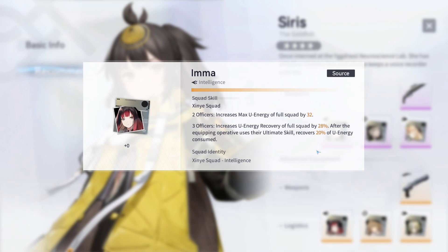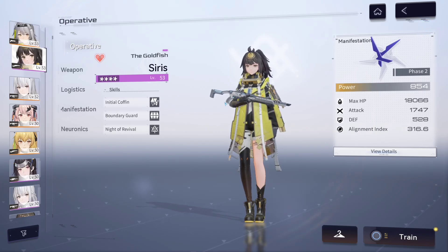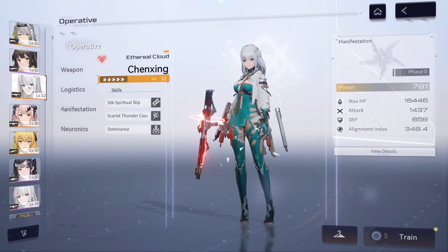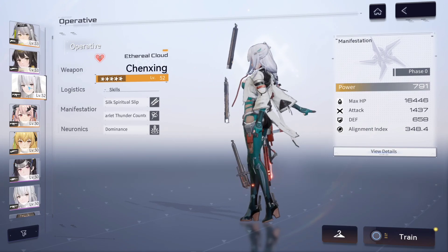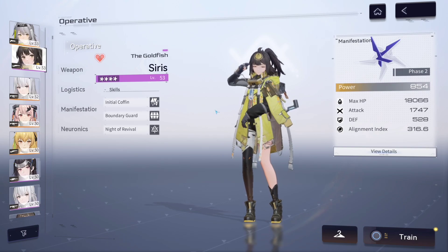That 5-star logistics I can see working out really well. There are probably other logistics you can slot in that work well, but I think that one is definitely an optimal choice because it's going to be great for your team to get their ults a lot quicker, especially pairing her with what I'd consider one of her best partners, Chen Xing, and getting her ult as quickly as possible is really good.